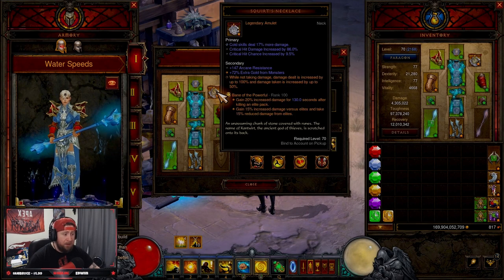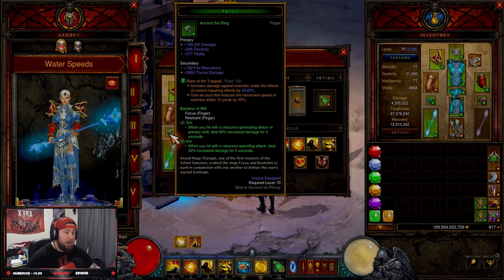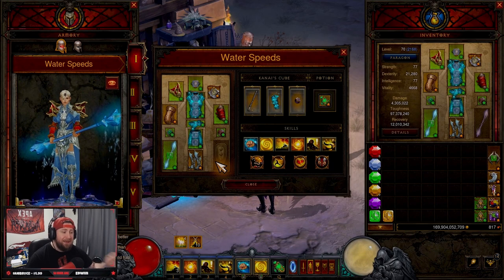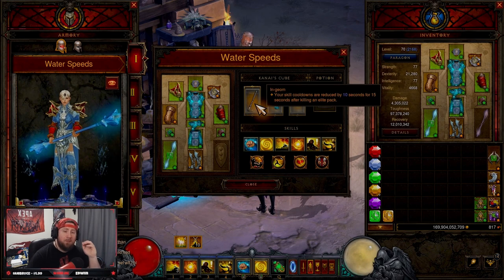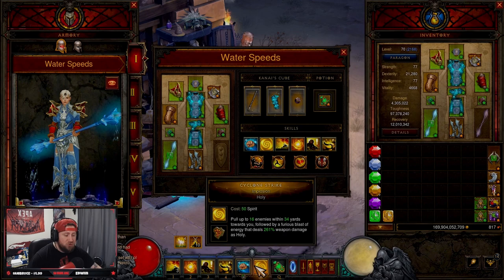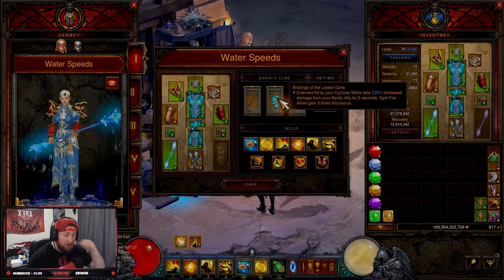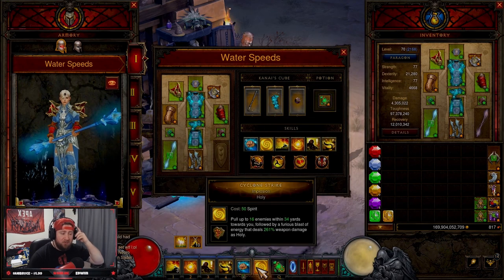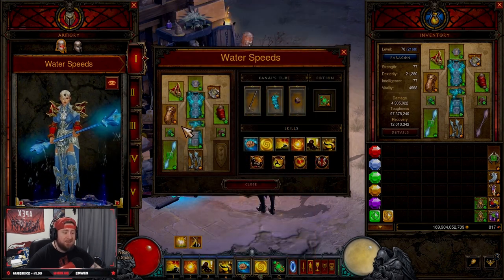Our gems are Bane of the Powerful for more damage against elites right after we kill them, Enforcer to increase the damage of our pets — this is technically a pet build — and Bane of the Trapped for even more damage because it's the best gem in the game. In our Kanai's Cube we have Ingeom, because we're going to be flying across the map — as soon as we kill our first elite pack we'll be dashing around and letting our Mystic Allies take over. Then we have Binding of the Lesser Gods so enemies hit by Cyclone Strike take 200 percent increased damage, and Ring of Royal Grandeur to piece it all together.